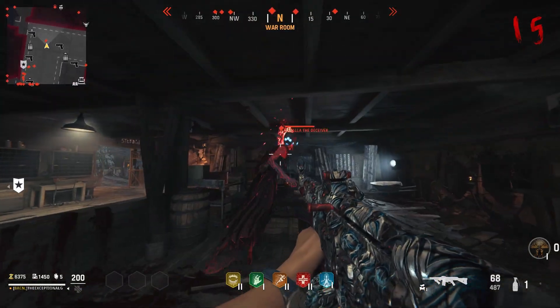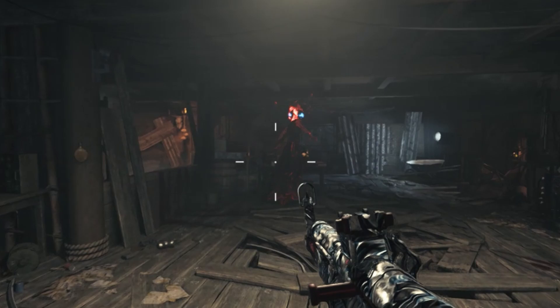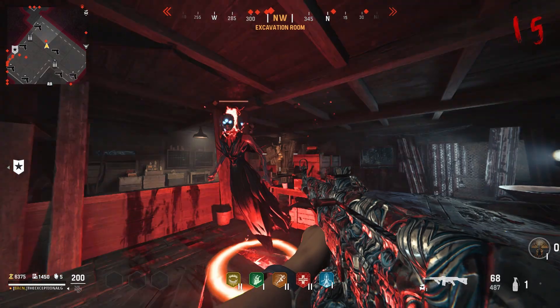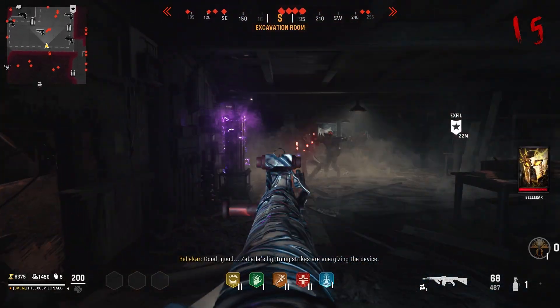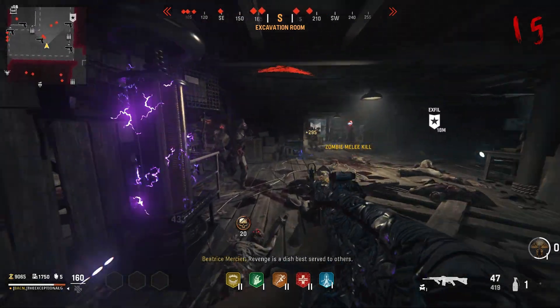Once you reach round 15, you're going to notice a Zabala spawn in. If you don't know what a Zabala is, it's one of those witch lady things. Go into the main hut area of the map and take Zabala over to this big electrical coil. Just stand in front of it until she attacks. Make sure you move out of the way and she's going to zap it to charge it up. Be careful of the zombies — it can get a little overwhelming.